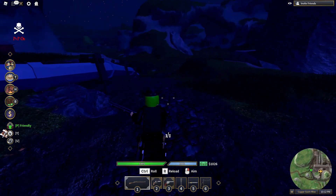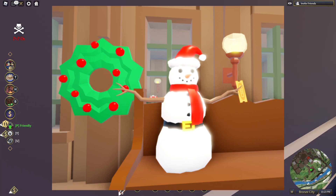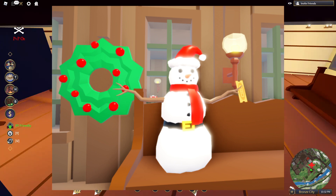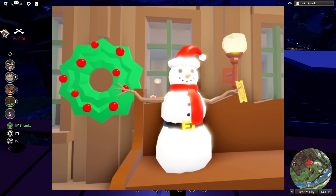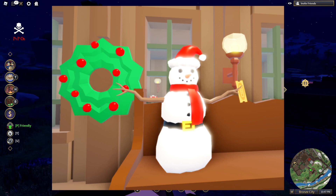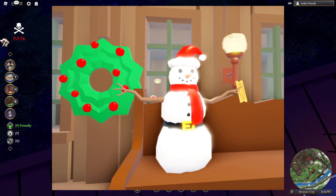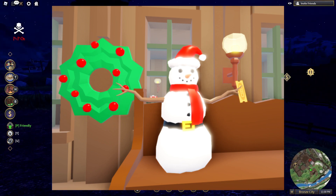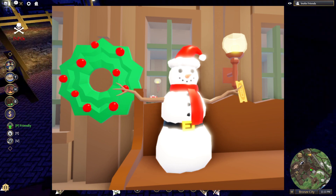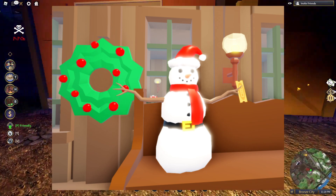The next thing they've added is a snowman. This looks like it is at the train station in Bronze City. There's just a nice snowman all decorated for Christmas. He's got a ticket in his hand — that may be a reference to the Polar Express, or just a ticket for a train. You can also see a wreath beside him. There's something red and white visible in the background through the window, but I can't really make out what it is.